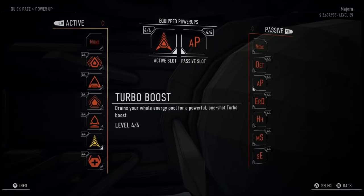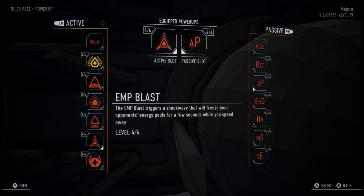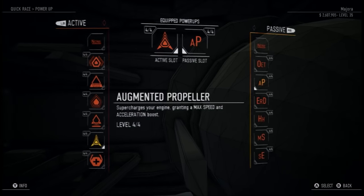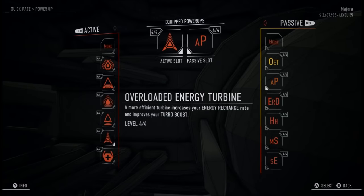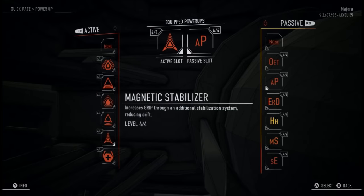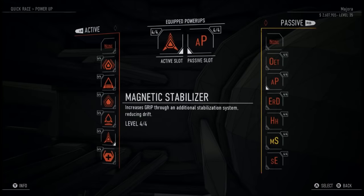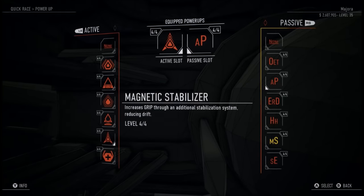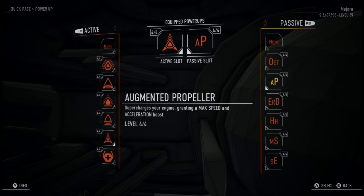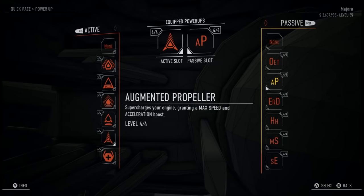Most players do know about the power-ups but I'll talk you through them anyway. You can have an active one and a passive one. The active ones need energy — they'll draw from your energy pool. I'm going to use the turbo boost there. The passive ones you effectively get for free; they just work all of the time. If you're a complete newcomer you might like the magnetic stabilizer because that will improve your handling even more as you're getting used to the controls. As you develop with the game you'll probably want the augmented propeller, because in later stages if the AI has one of these it'll just leave you in its dust.